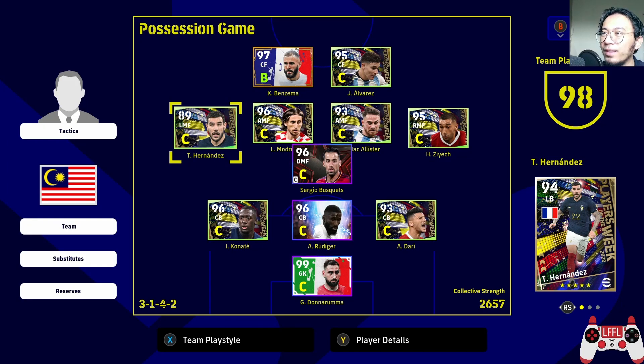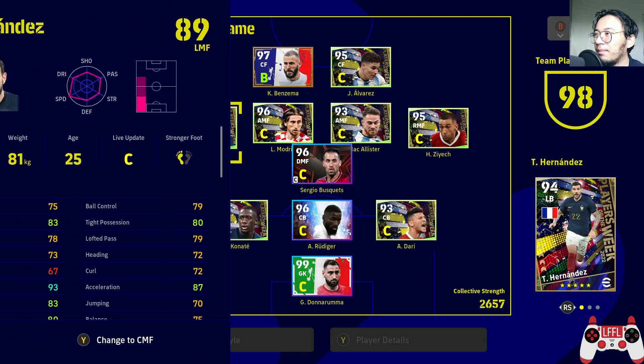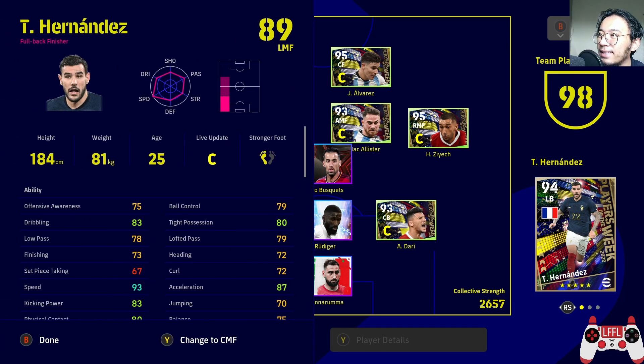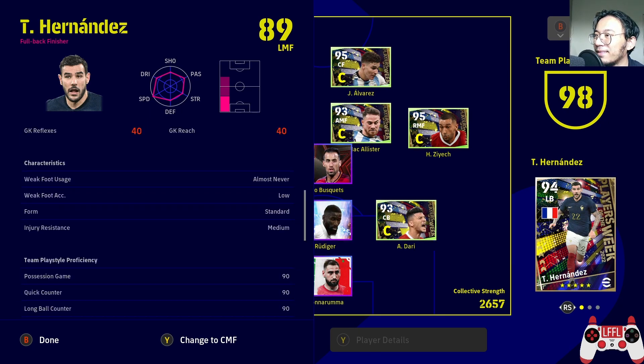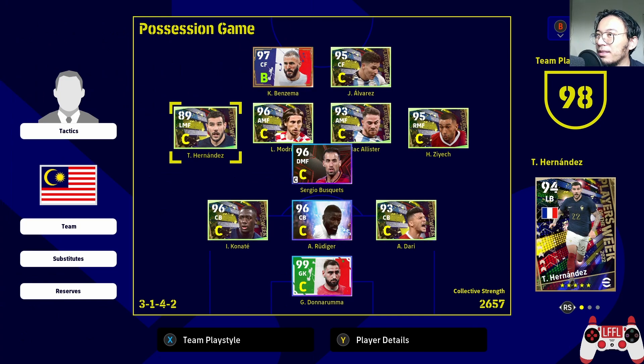Hello guys. So today I'm going to test out the latest play of the week that I got. First one, we have Theo Hernandez here. This one is actually the previous week's one, but it's almost the same — the latest Hernandez has better finishing, maybe plus three, 76. But it's almost the same, so it's okay. Standard form, not that good to put in your team.